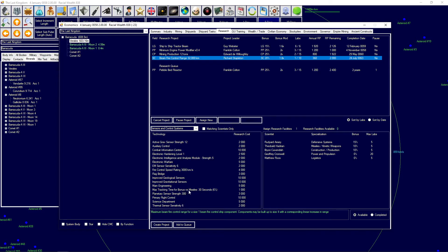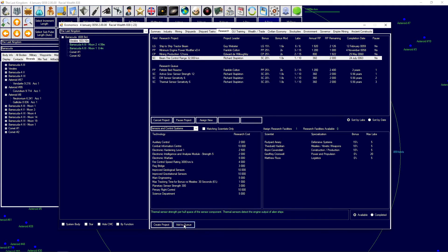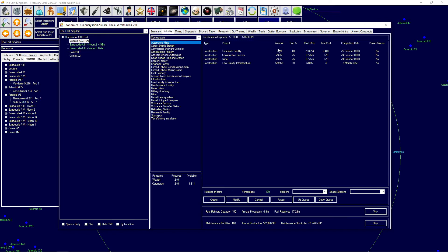Beam fire control range is probably something that we want, so we'll create that project. Tracking bonus versus missiles wouldn't be bad. We may want to get the active sensor stuff and then EM sensor sensitivity and thermal sensitivity, then redesign all our sensors. That's going to take a long while, but at least we can keep getting some more bonuses for the researcher. We've still got three more facilities under construction.